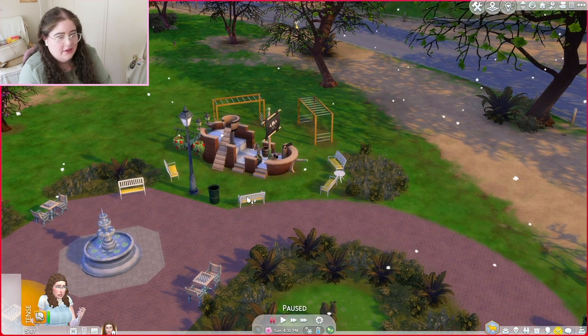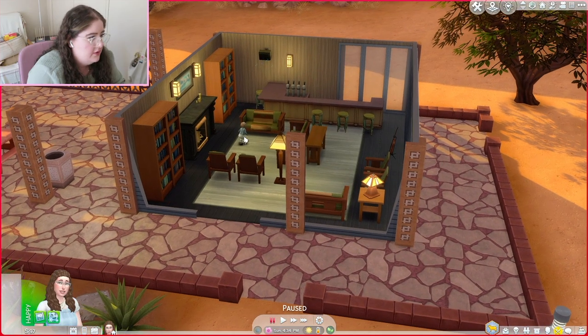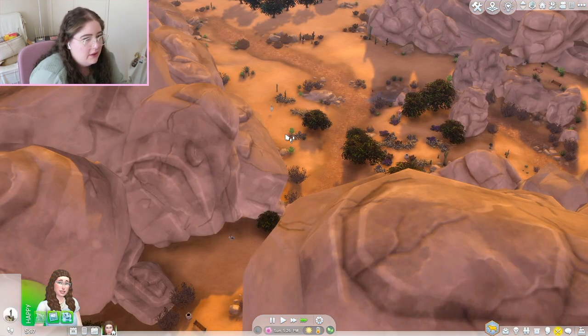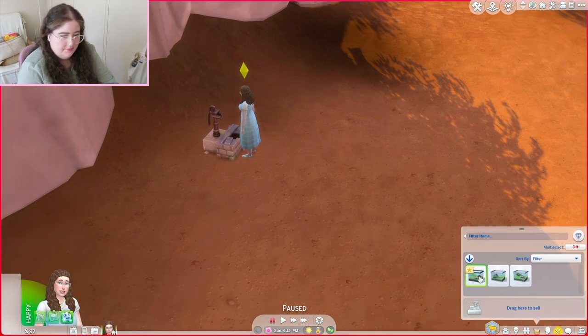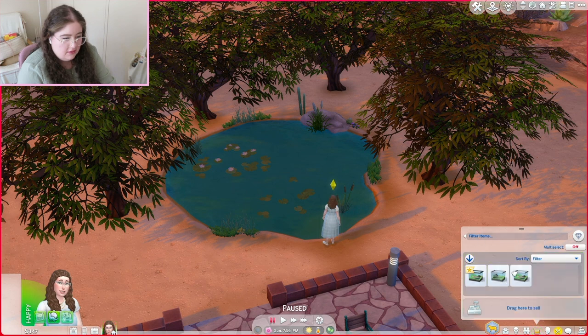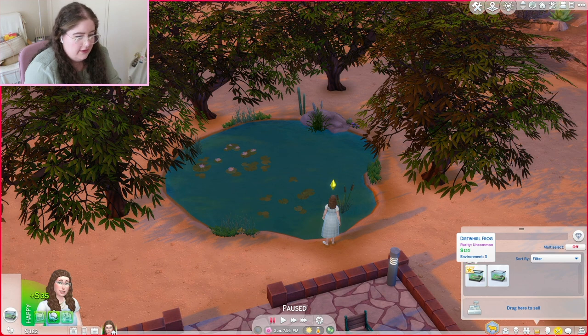I'm near people and I'm freaking out about it. There's another toddler — it's the same toddler as before. In real life I don't think I would be running to look for frogs. Oh, a Dirt Well frog — what's that one worth? 120. Whoa, really — Flower Frog, 160! I'll keep that one. How is frog breeding tiring? That's what I want to know. All right, 182 simoleons — that's not too bad.